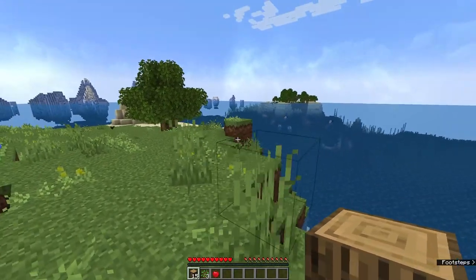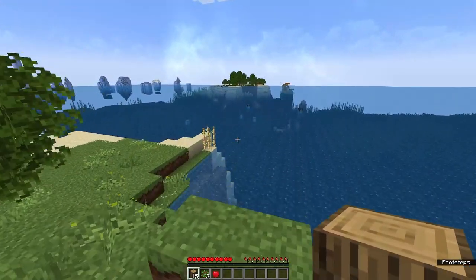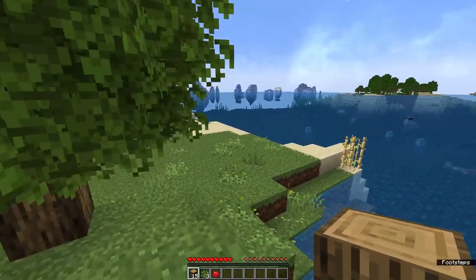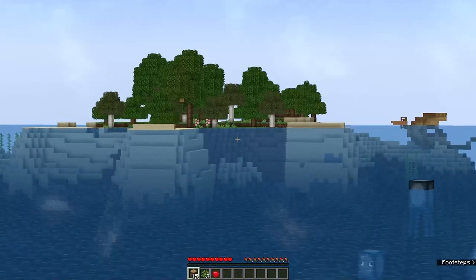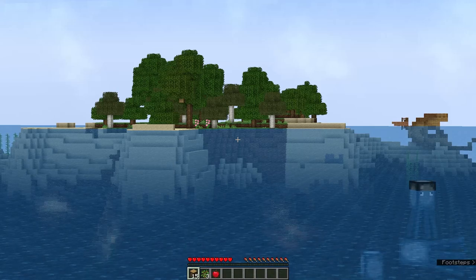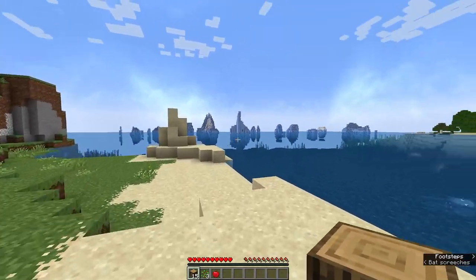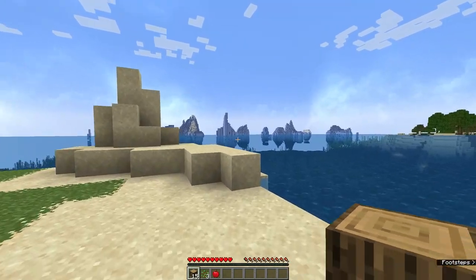So we have a ship over there. We've got quite a few squids. Oh, and there's another ship over there - cool. Looks like we've got a decent sized island over there too. Maybe we could do another shipwreck island build or something like that over there, that'd be really cool. And then we've got some glaciers over here.